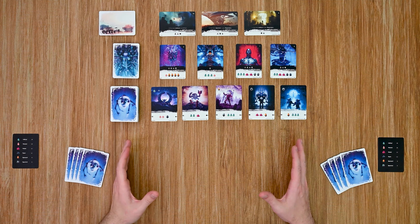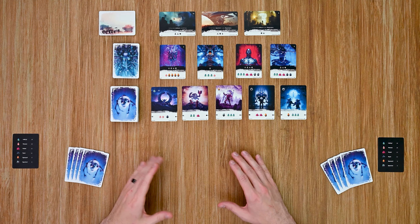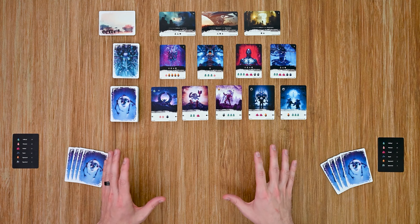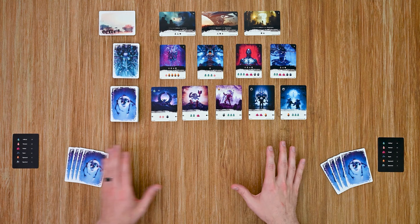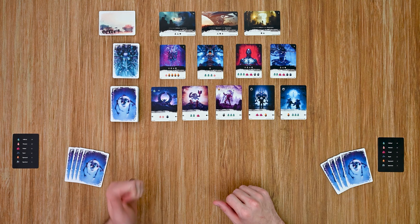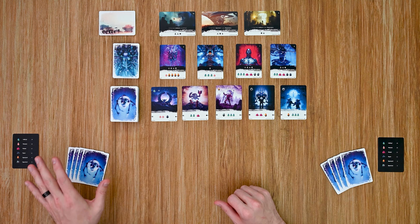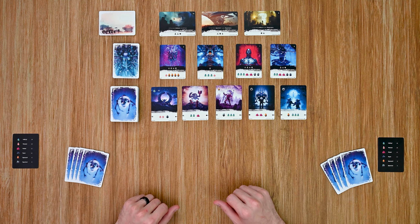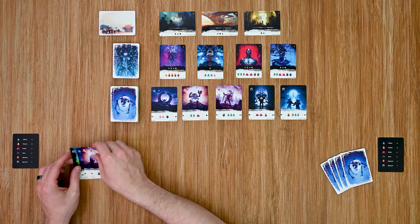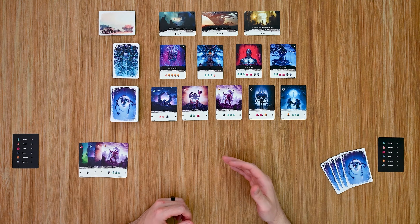The final thing I want to show you is a sample round in action to give you an idea of how the game plays. You start by choosing a starting player in any manner you want. Each player's turn is broken down into three phases: the draw phase, action phase, and status phase, done in order and completed by one player before moving on to the next. I'm going to start with this player and reveal their cards so you can see what they have.